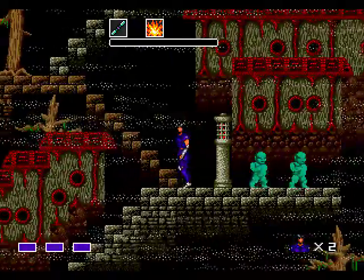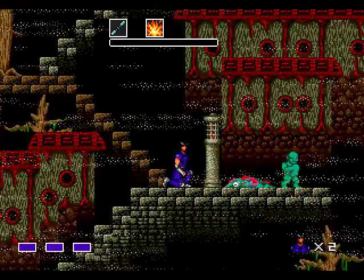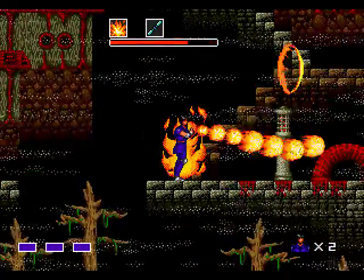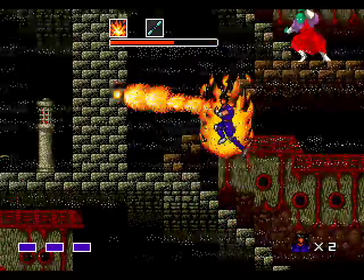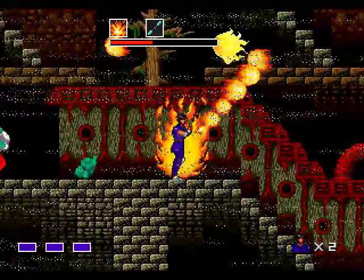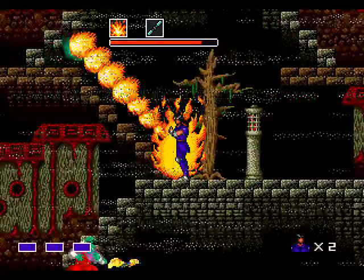Ugh, sewer babies. If you shoot these guys with Psycho, they just melt into a bloody pulp that still crawls around and completely wigs me out. However, if you literally kill them with fire, they just die normally. I should note that this whole level just really disturbed me as a kid — I just hated playing this part of the game. Especially because of the sewer babies, but the bloated green heads bouncing down the stairs didn't help matters at all either. These days it doesn't bother me quite so much, but it still seems a little bit wrong.